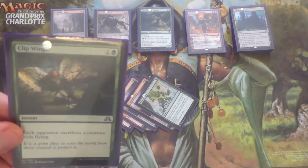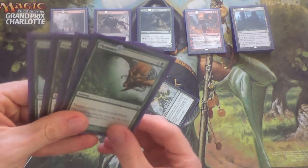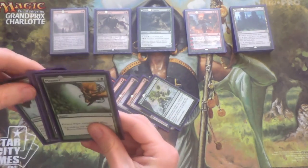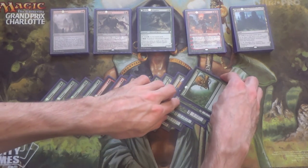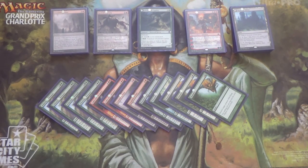Because we have so many Spirits in the meta, I run four Plummets for flyers. Spell Queller and Selfless Spirit are the main reasons that matchup is awful, but also Mausoleum Wanderer — it's the Cursecatcher, the Judge's Familiar — it can counter your instants and sorceries, it can counter your land destruction spells. That match is terrible. And because four Plummets isn't enough, I have a one-of Takedown: deals four damage to target creature with flying, or one damage to each creature with flying.